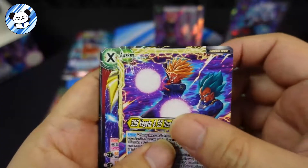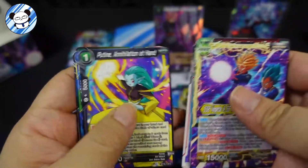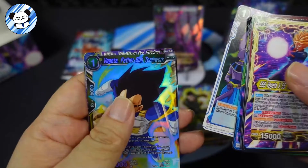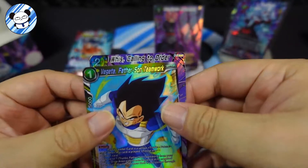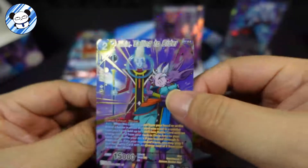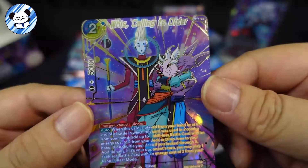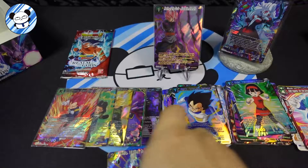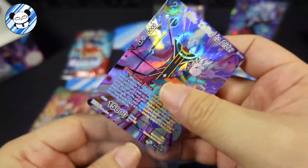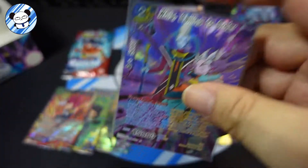Oh, that's a nice one right there. Awaken, Super Shenron, Moon God 1, Trunks - alright. Oh, we have something more there. Whis Calling the Order - and that's an SPR! Wow, wow, wow - like that, very nice. That's our second SPR! So we have 5 SR, 2 SPR, and last pack - let's do it!